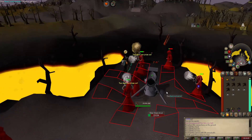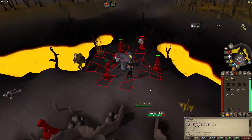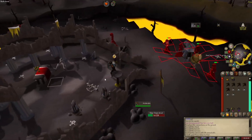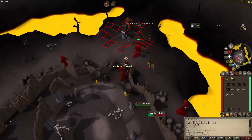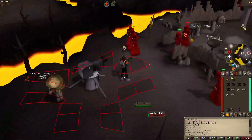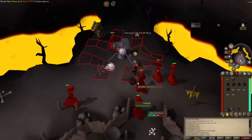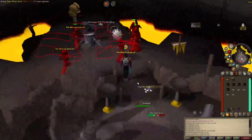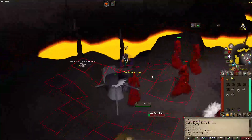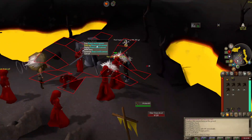He teleported. I'm going to try to focus this guy. The cannon's doing most of the work — yeah, he's dead. And then you go over here and you can pray to recover your prayer if you don't get teleported. This is an awesome, really fast task. These guys drop hard clues and also have a chance to drop the Elder Chaos Robes. Everything else on these guys besides the hard clues and Chaos Robes is pretty meh, but yeah it's a good, fast, cannonable task. Totally do this task.